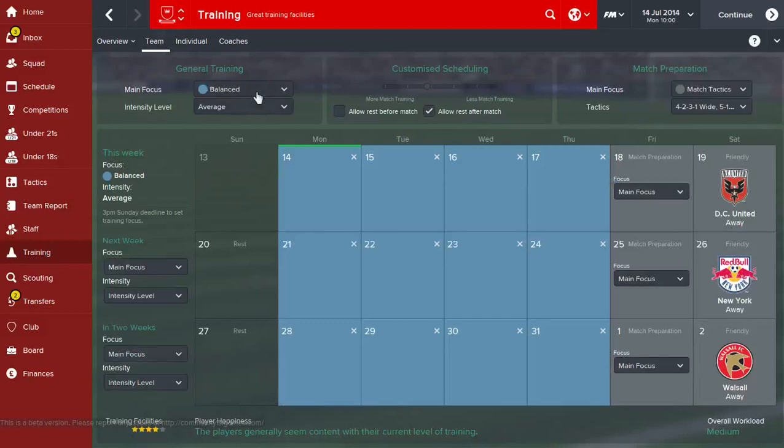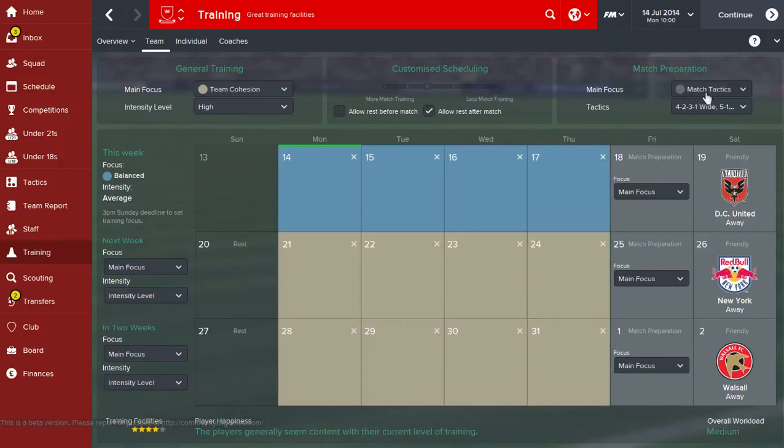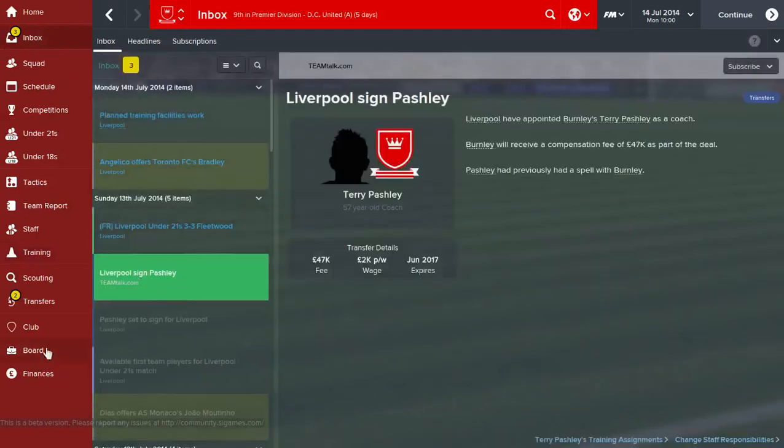The other aspect of training is team training, which is generally what you do over the course of a season in between matches. On the left you've got general training - that's focusing on one specific thing for the whole team. So in pre-season you might choose fitness on high so your players are fit for the start of the season, or if you've signed a lot of players you'll do team cohesion. You have to be careful though, because if players are already doing individual training and you've got the intensity level high, you might get some injuries. If you're going to try that, maybe tick these options to allow rest before and after matches.